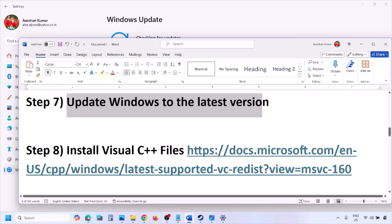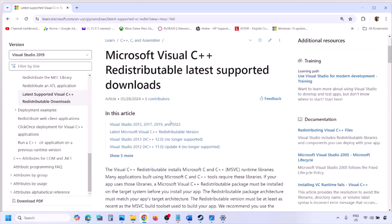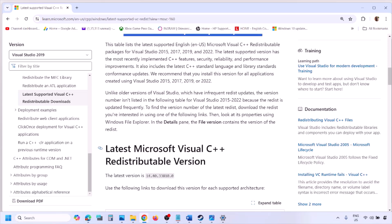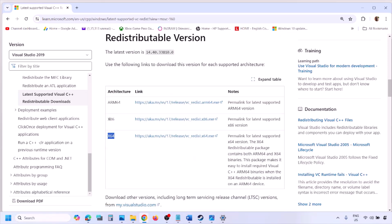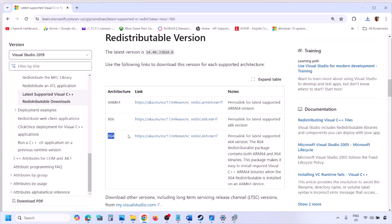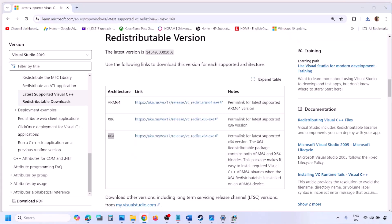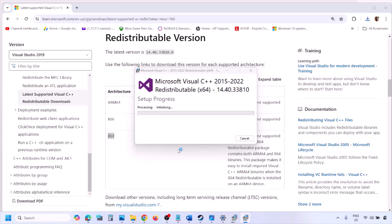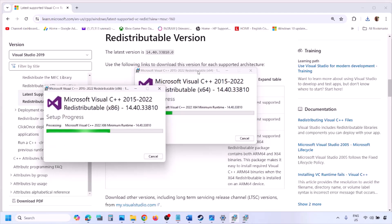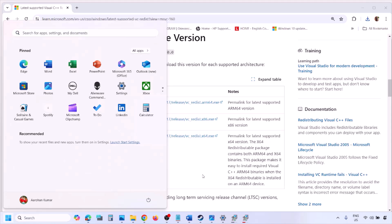The next step is to install the Visual C++ redistributable files. Copy the link provided in the video description and open it in a browser — it will take you to the Microsoft website. Download the Visual Studio 2015–2022 x86 and x64 versions. Run each EXE file; if you see a Repair option click Repair, if you see Install click Install. Make sure both are installed, then restart your computer — a restart is required after this.